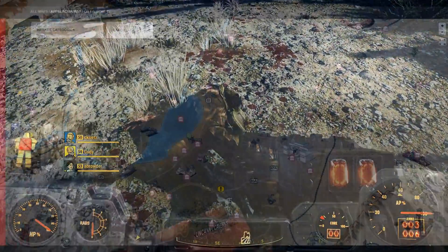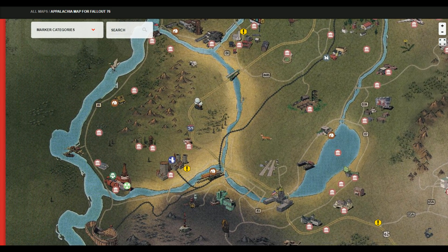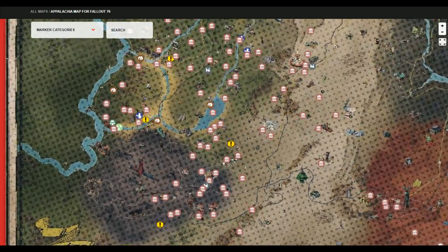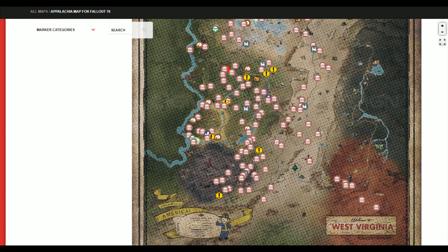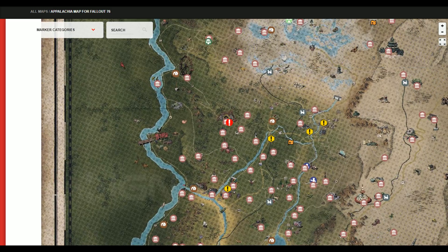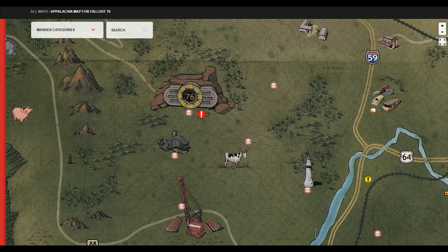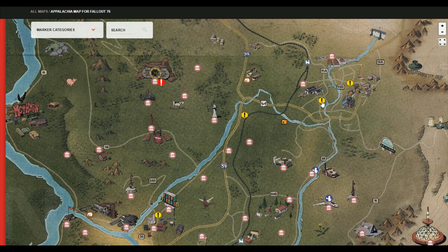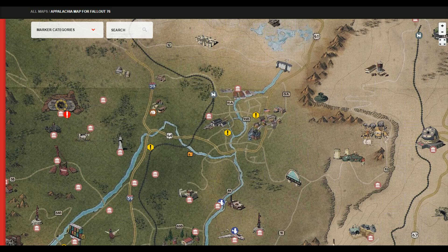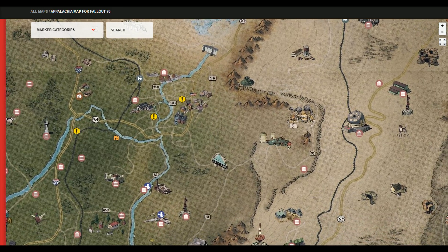Let's talk about this map. This is so freaking cool. This is an interactive map by IGN — links in the description below. You can zoom in and zoom out; it's super high quality. It gives you an idea of what you can expect from the world of Fallout 76. This is where your journey is going to begin, in Vault 76. These points on the map indicate public events that you can check out — and remember, public events are going to be timed in the game.